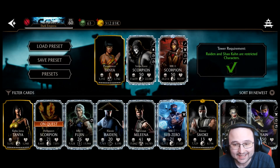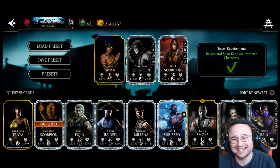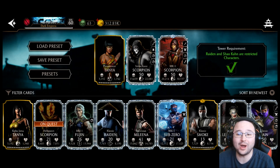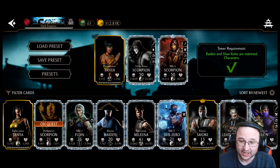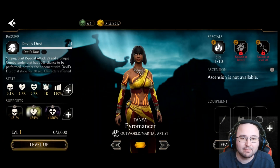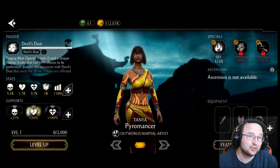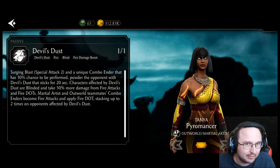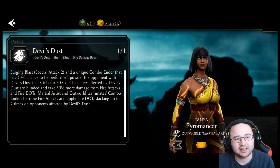So why is Pyromaster Tanya an S-tier gold card? It's simple — even at fusion zero level one, as we're currently seeing, my Tanya is fusion zero level one. She can absolutely elevate your account to unknown heights, and that's 100% thanks to her passive. Look at this: surging by special attack.